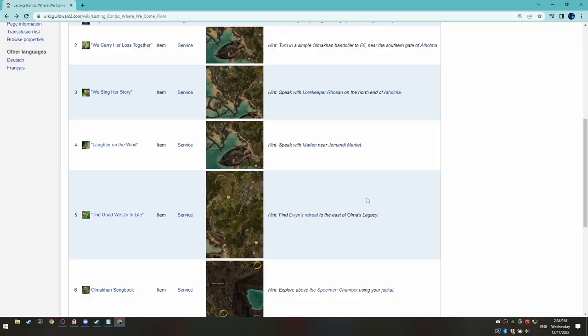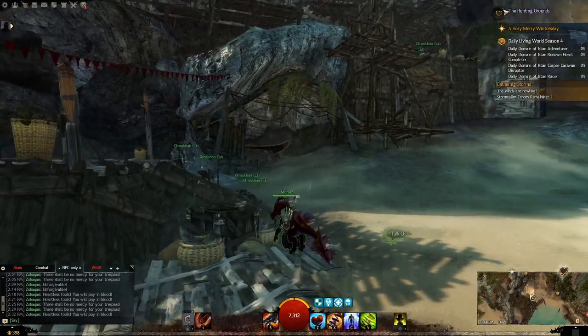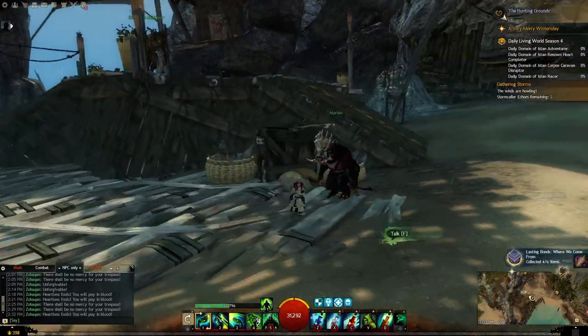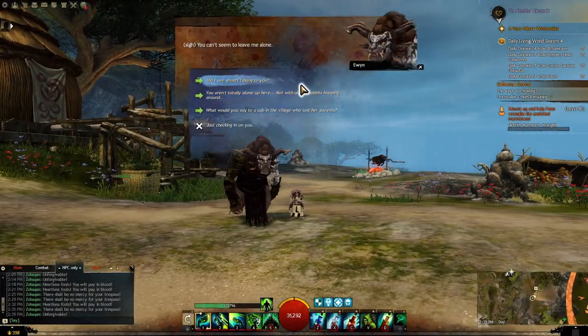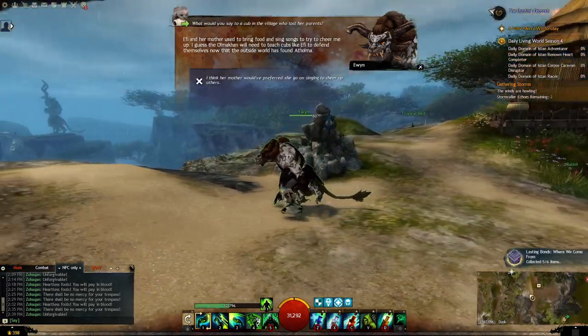For Laughter on the Wind, you'll find Marlon standing where some of the wooden platforms begin. For The Good We Do in Life, first head to Evin's Retreat and find NPC Abby. Once you have found her, talk to her with a dialogue response related to Effie to complete the achievement.